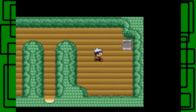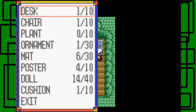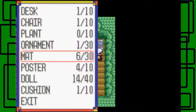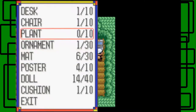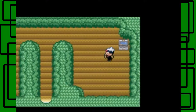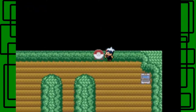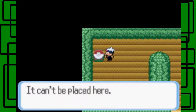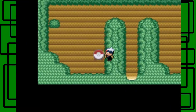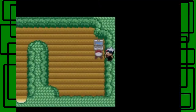Let's start decorating — this is probably the winner. I could look around for more spots but I'm pretty content with this one. We've got fourteen out of forty dolls, one cushion out of ten, four posters out of ten, six mats out of thirty, one ornament out of thirty, zero plants, one chair, and one desk. Let's start with the Pokemon desk — you can move your character around, even into the walls! I'll put the desk right here. Place it — nice!